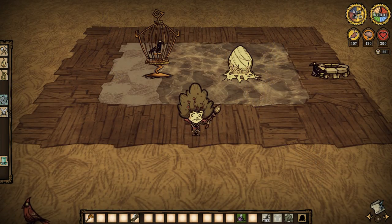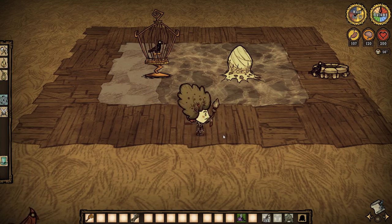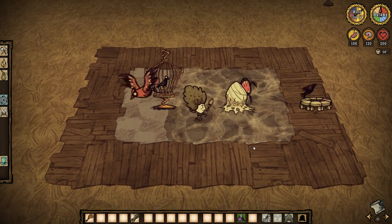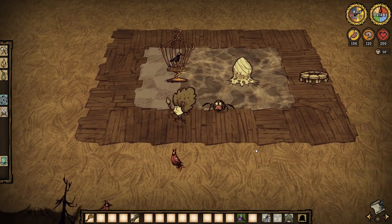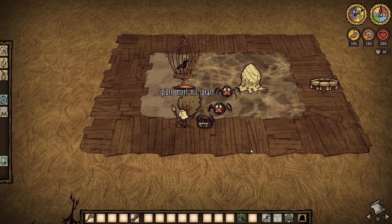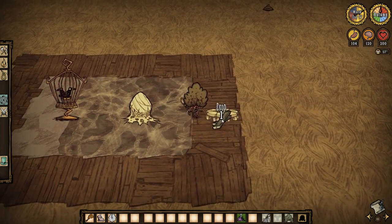Let's start with number one. Now, you might be asking yourself, Raven, what's that fancy endgame setup you got going on there? I've never seen something so awesome. Well, let me tell you. If you have a spider nest and a birdcage, you will have unlimited eggs.